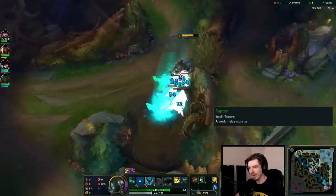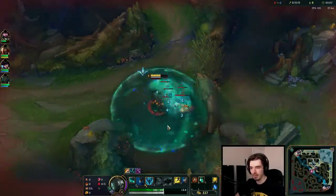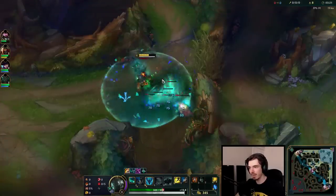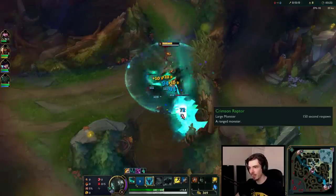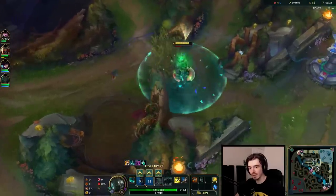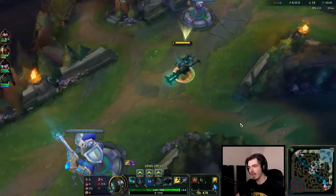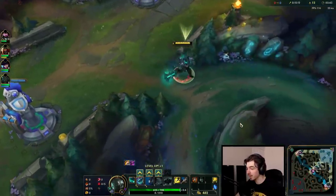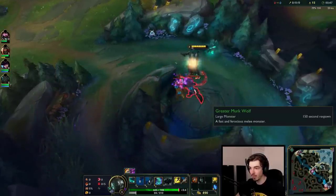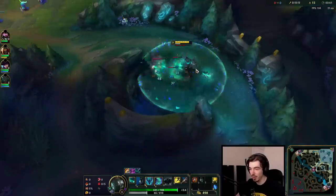I'll show you my runes and explain a little bit about your abilities, because it might be a little bit confusing if you don't know 100% what's going on. Basically, you have this storm spinning around you whenever you hit a big monster — not the little ones, but a big one, like the big wolf, the buff camp, or the Gromp. If you hit something three times — either auto attacks or spells — you'll then get that circle around you. I've hit it once, twice, three times — now I have this little storm coming around me.